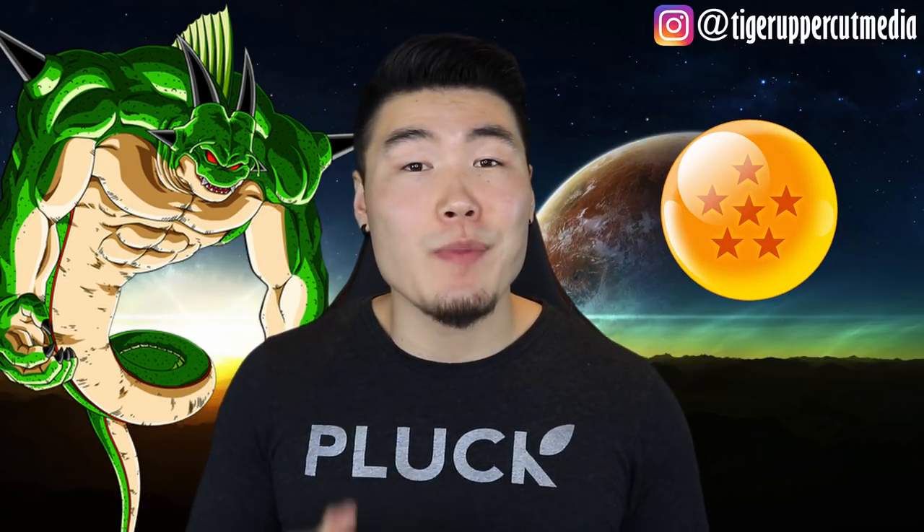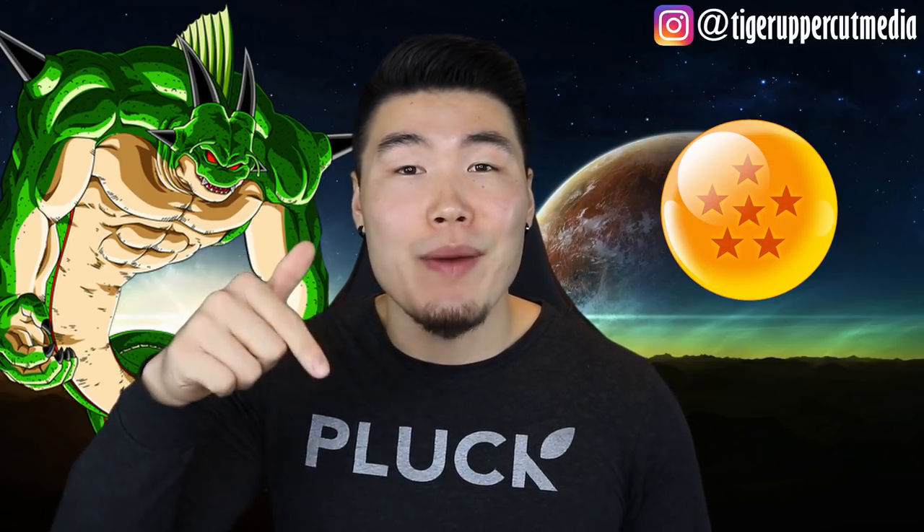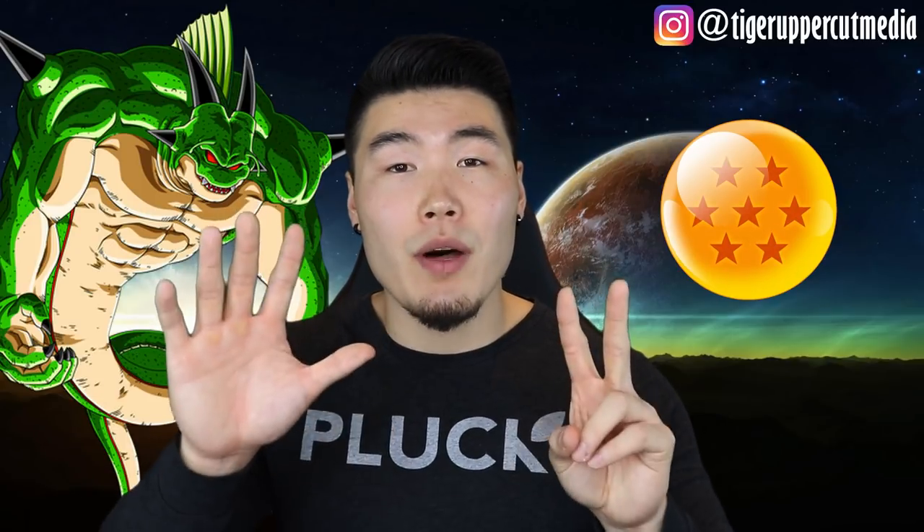The 6-star Ball will be available on September 10th. To get this ball, you have to use a ki-based super attack against a boss on any stage. For example, characters that use attacks like Kamehameha or Big Bang Attack should do the trick. Now this is still unconfirmed, so if anything changes between now and then, I'll make sure to let you guys know in the pinned comment down below.